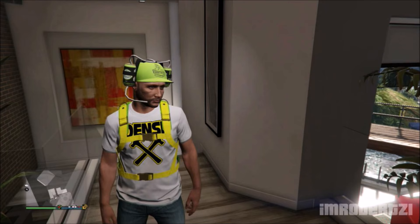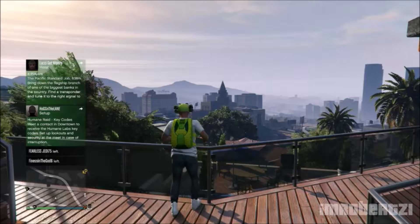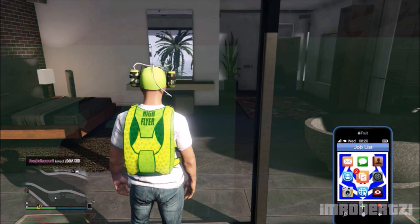In today's video I will show you the easiest way to glitch in and out of Franklin's house from story mode, solo. The first thing you need to do is go to this location on the map. Make sure you set your spawn location to last location. Walk through this door and go downstairs where the pool is located. This is where you'll find Franklin's bedroom. Move your character up against the window in this location.